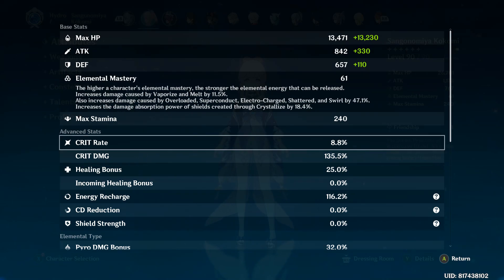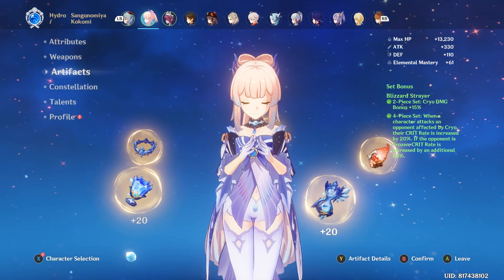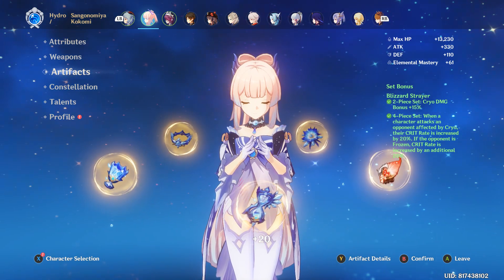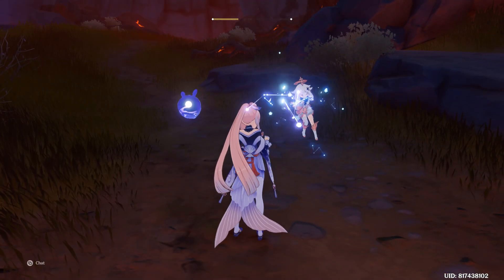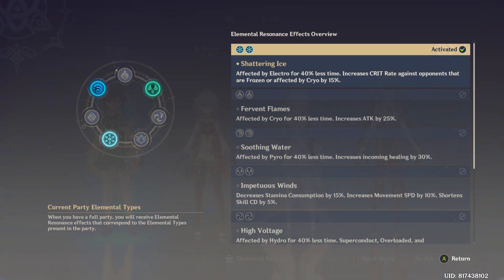You might think that 8.8% Crit Rate is very low — yes, it is very low. But we are using a 4-piece Blizzard Strayer set, which gives us 40% Crit Rate on frozen mobs. Cryo Resonance gives us another 15% Crit Rate against opponents that are frozen or affected by Cryo. So that's 55% Crit Rate right there.